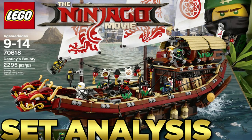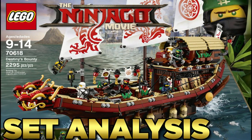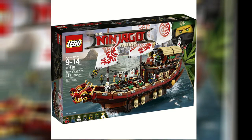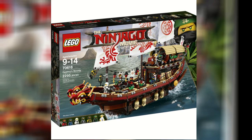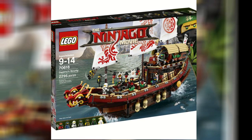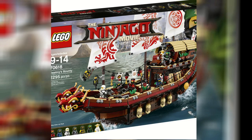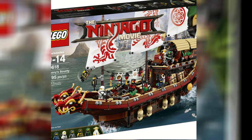Hey guys, HMasters here. Since we now have official pictures of pretty much all of the Lego Ninjago movie sets, I decided we should do a set analysis. Let's go ahead and start off with the Destiny's Bounty. The Destiny's Bounty is easily, in my opinion, the best set of the wave revealed thus far. This set actually has a lot of callbacks to traditional Ninjago.